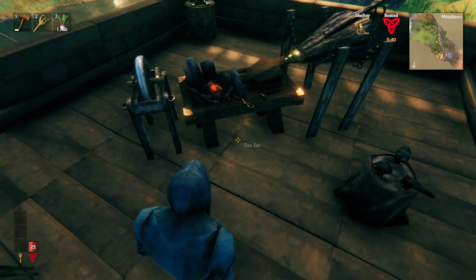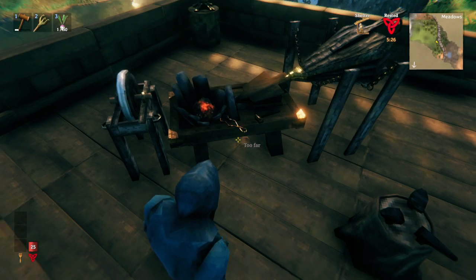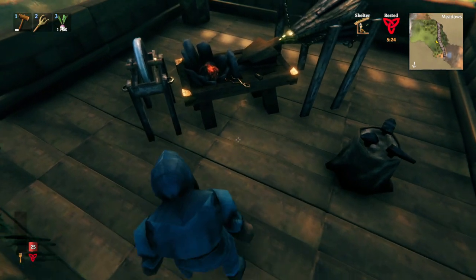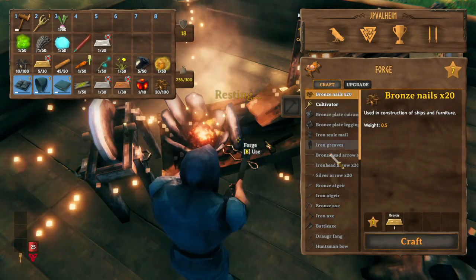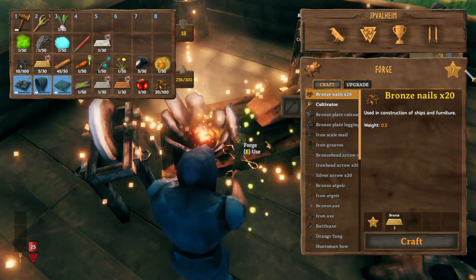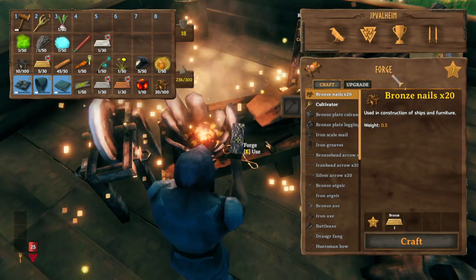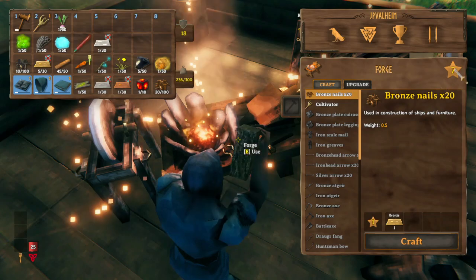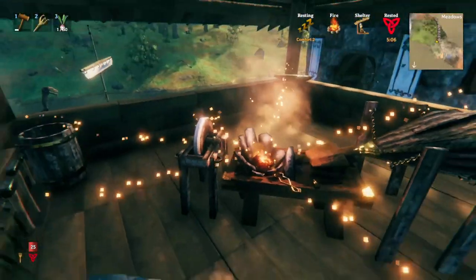In fact, one of the strongest swords in the game is made with silver. Now, I'm going to point out something that you might encounter. Sometimes you can't make the recipe even though you've unlocked everything. This happens because of the level of your workbench or your forge. This is a fully upgraded forge at level 7, at the time of filming this video, so that means I could make anything.